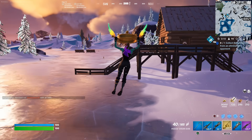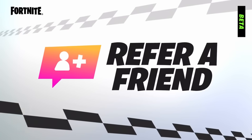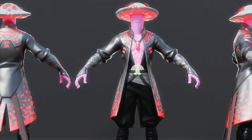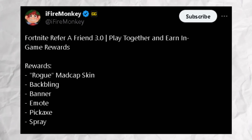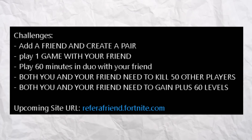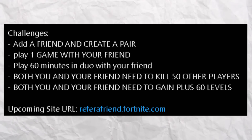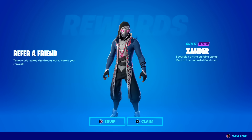For Fortnitemares 2023, you'll be able to get a brand new free skin through the return of Refer-a-Friend. The new Rogue Madcap skin looks pretty cool, and the harvesting tool is already inside the game files. The full reward set includes the Rogue Madcap skin, back bling, banner icon, emote, pickaxe, and spray. Challenges include adding a friend, playing one game together, playing 60 minutes in duos, and the harder ones: both you and your friend need to eliminate 50 players and gain 60 levels. You'll have a whole year to complete them.